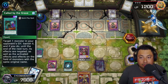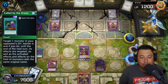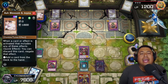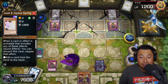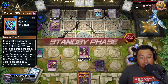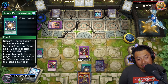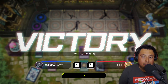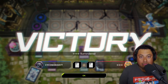We use Called by the Grave to banish that Shadow Mist — don't want to see it anymore — but it gets negated. We then use Branded Fusion and get ashed. Honestly that's why you need to run Ash if you're going up against Branded Despia — it's so annoying when I get ashed using my own deck. He puts his monsters to defense mode, but we use Super Poly and he surrenders. This guy actually did way better than the last, but either way we use Eldlich's effect to get him back on the board and take the win.